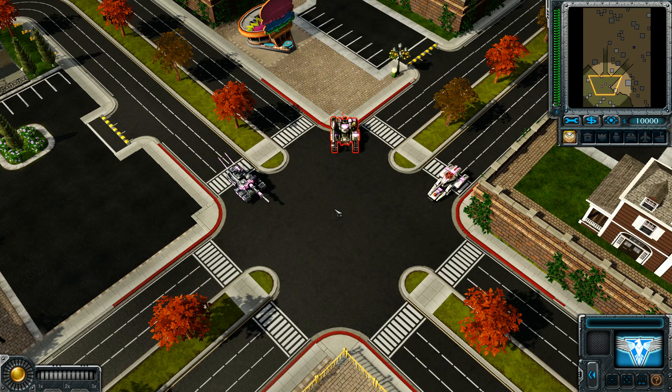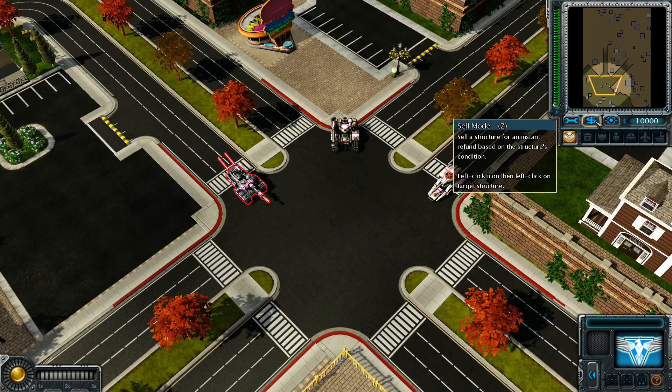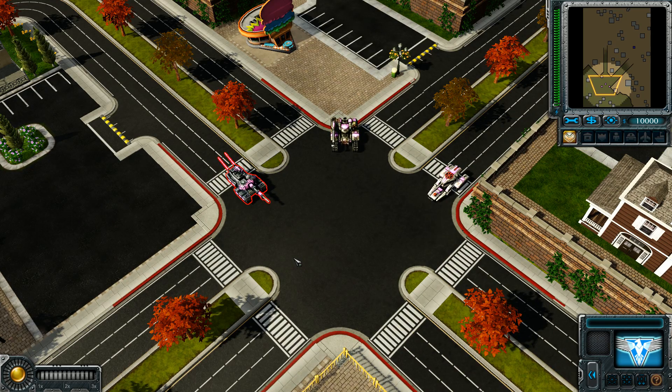Commander, you have completed your first objective! Objectives are special goals you need to accomplish in order to progress through the campaigns. In general, objectives will be labeled using special markers out on the battlefield. If at any time you're not sure what you're supposed to be doing, hit the escape key to visit the mission menu — it'll list all your current objectives.